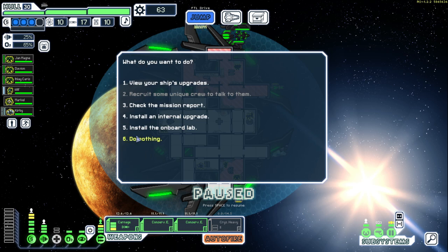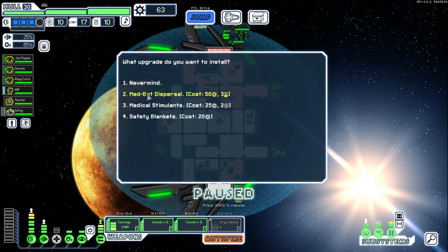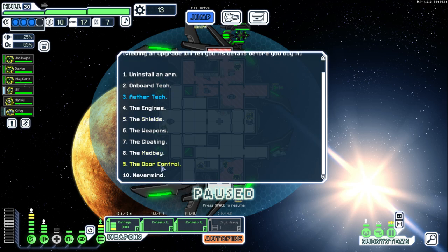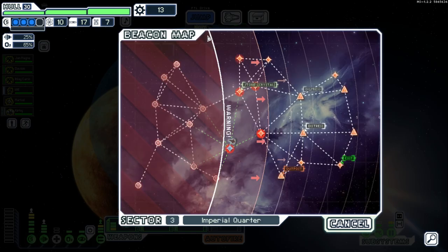Let's do med bay level one — three scrap. While it's powered, crew will heal anywhere on the ship at 25% speed of your current med bay level. So does that mean if it's powered at all I get 25% of two levels? I'm not quite sure. Based on the wording it makes me think it would be 25% of two, so that's probably good — but it does need to be powered.